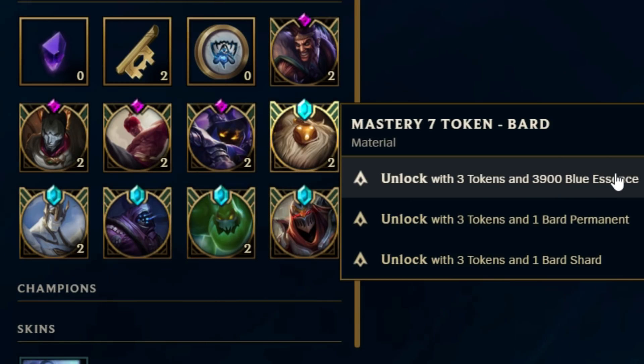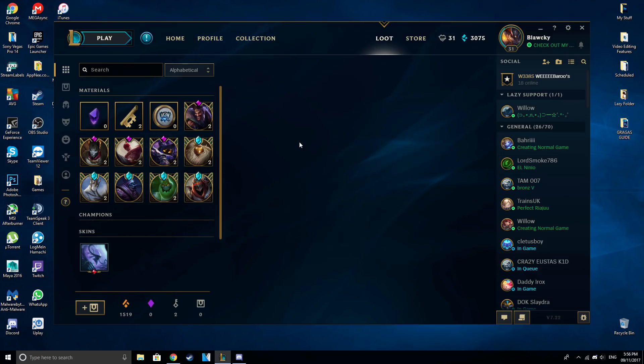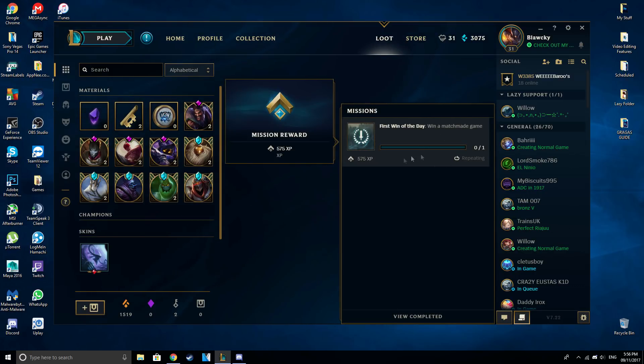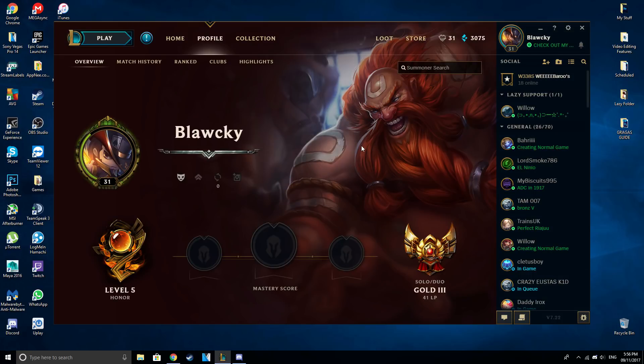There's a catch though — when you try upgrading mastery tokens, mastery seven requires 3,900 blue essence and mastery six requires 3,250. That's quite a lot. It used to be like 600, but since the currency changed and we've gained a lot of blue essence, things are different. It's a lot easier to get blue essence by disenchanting champions through chests and level-ups. There's a mission that shows first win of the day in a matchmade game gives you 535 XP.